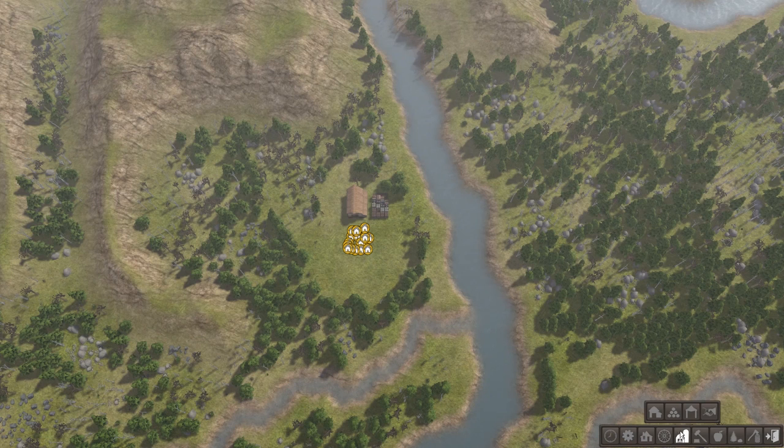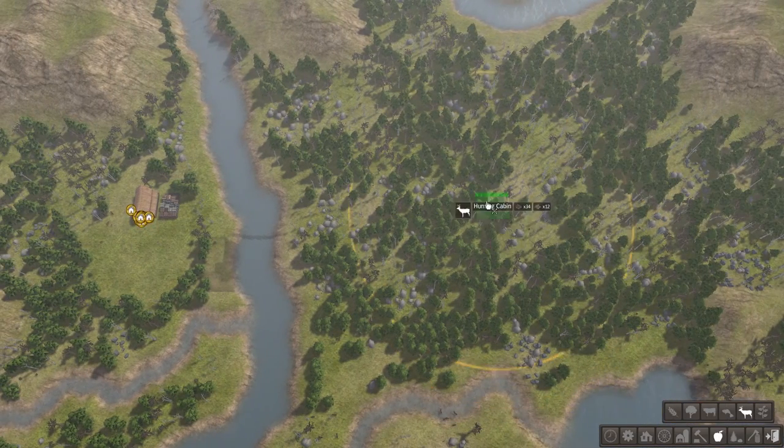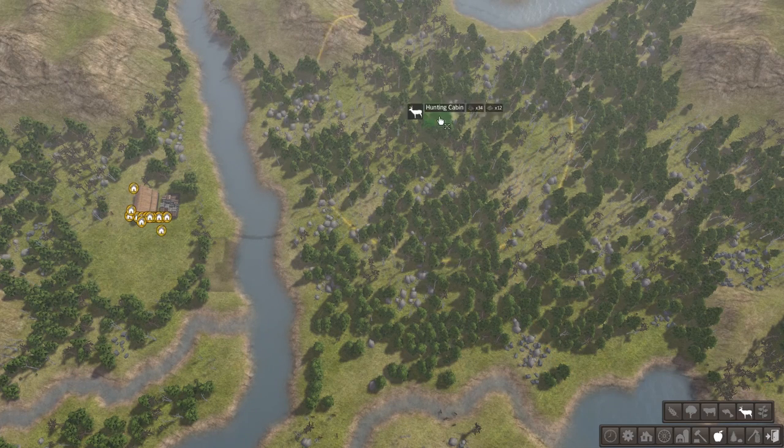All settings are on default. I'm looking around to make sure the seed is one I can use — specifically where I can place hunting grounds. Putting the trading post down first, right there very central, and a bridge across on the right-hand side — that's where we'll put our hunting cabins. I'll place one down here and probably one about there.